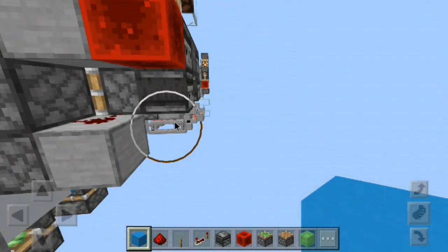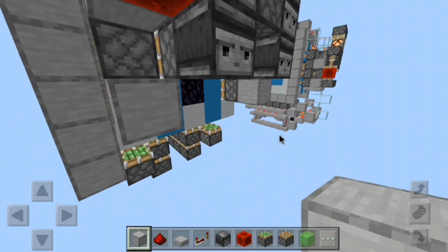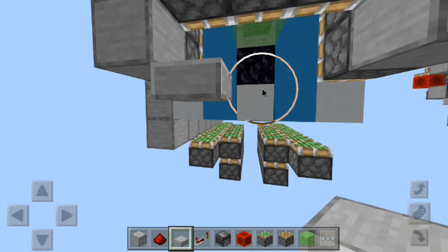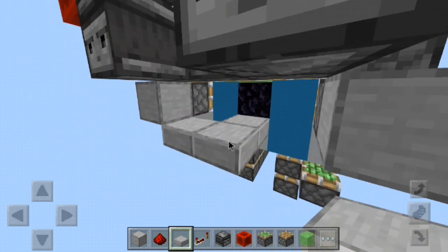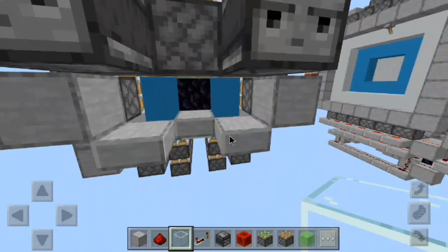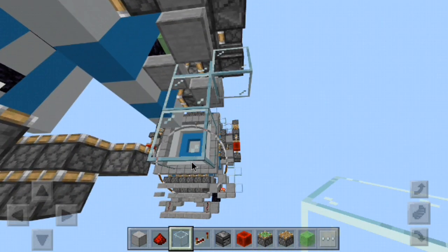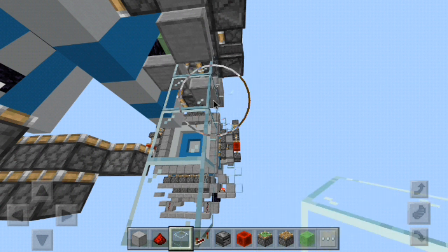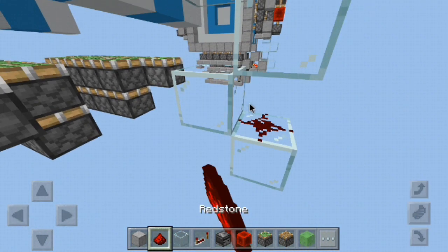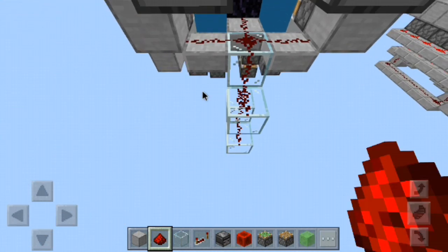Now wire in this side the same as the other. Get some half slabs going right here. This side is a little bit different: the middle half slab gets taken out and replaced by a glass block. Now make a redstone ladder going down — you'll have redstone on top of all of these going down to the bottom double piston extender. Then go ahead and wire all of this up with redstone dust.